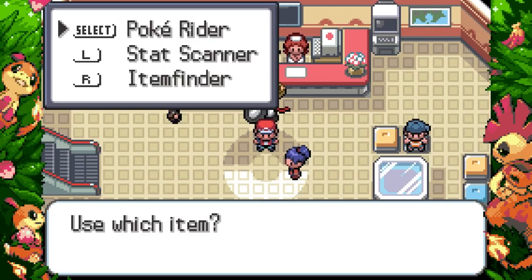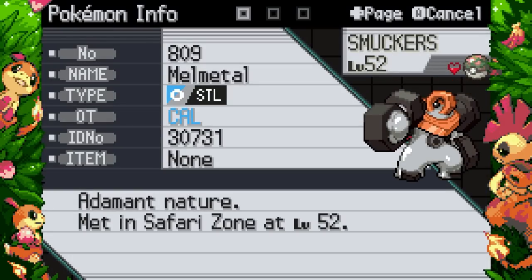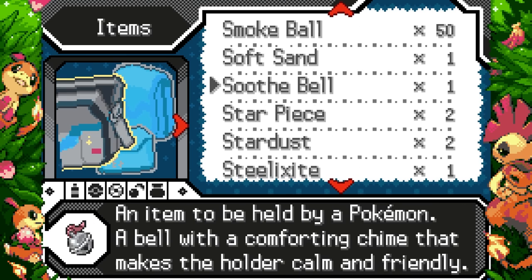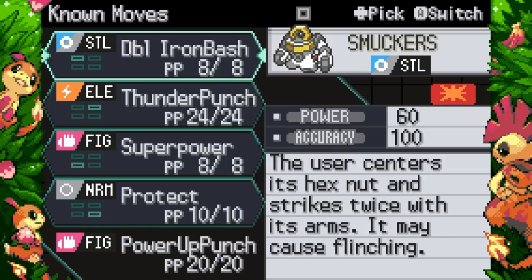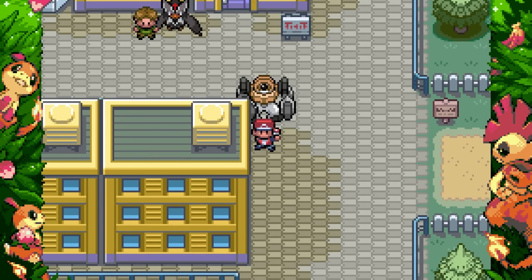Oh my god, it followed you — that's actually really cute. I like Meltan and Melmetal; they're both cool. That cry sounds like... something. Let's go Adamant — 252/252. It has one ability so nothing to get confused about. We just want Double Iron Bash and Earthquake by TM. It learns Ice Punch by tutor which is actually pretty good. Power Up Punch is boosted by Iron Fist — Melmetal might actually be worth running Power Up Punch.